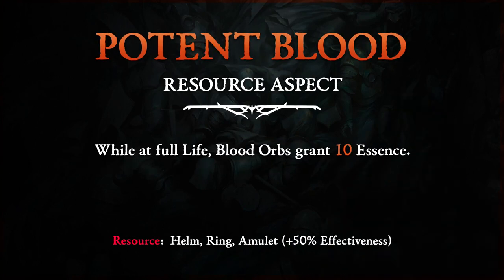Potent Blood Resource Legendary Aspect: While at full life, Blood Orbs grant 10 Essence.